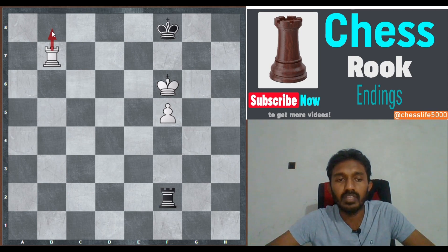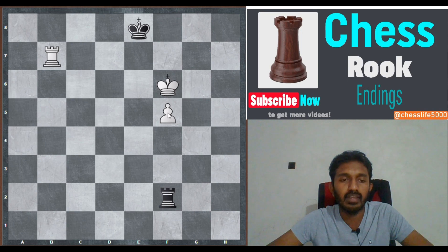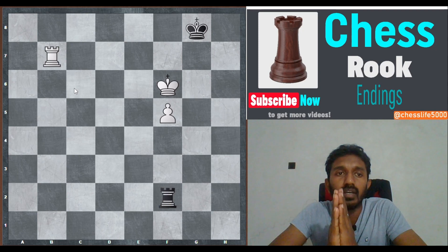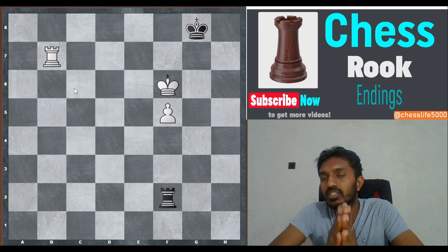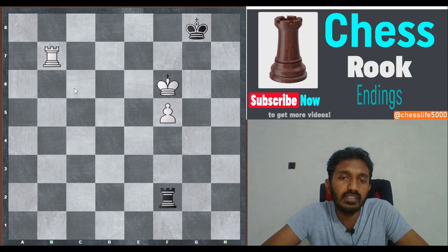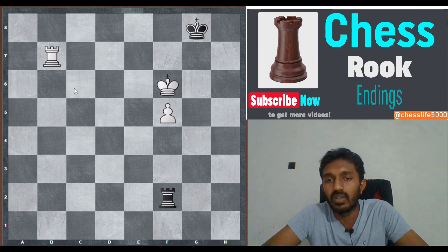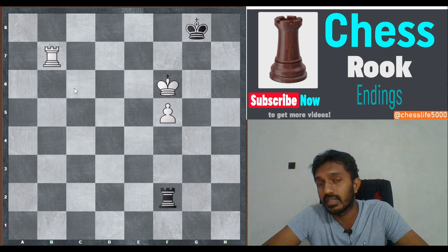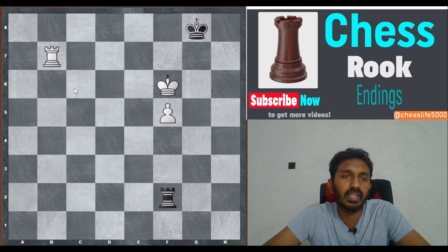White obviously turns to rook b8 check so that black's king must move, giving up his favorable position in front of the pawn. Black loses if he plays king e8: rook b8 check, king d7 — reaching the thematic winning position. The only correct move is king g8. The correct king direction is given by this rule: the king should head for the pawn's shorter side. If the pawn is on f5, go toward g and h files. If the pawn is on c, king should move to the b-file. If the pawn is on d, king goes to c; if on e, king goes toward f.